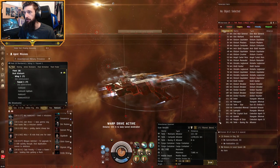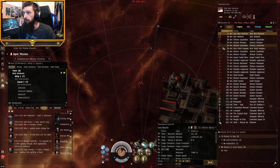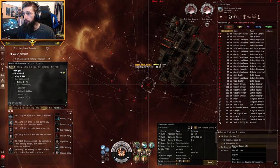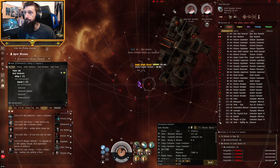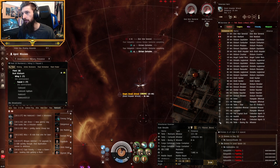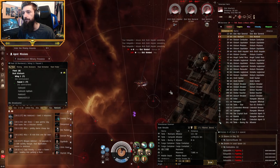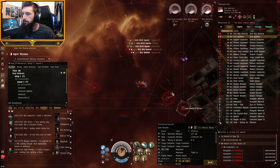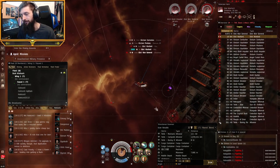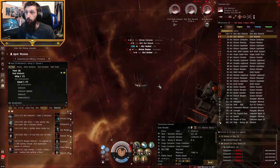It looks like we're going in this direction and there are two battleships right in my face - we're going to go for those two first as they'll do the most damage. It looks like we have a frigate around here too. We'll lock up that frigate and throw our Hobgoblins out to work on it. Our lock times are forever and a day. I was wrong on the mission description twice - you don't kill a transport ship for the militant. Looking it up would have been a really good idea.